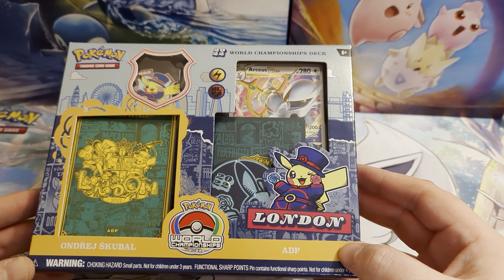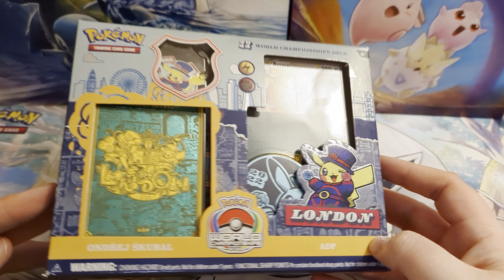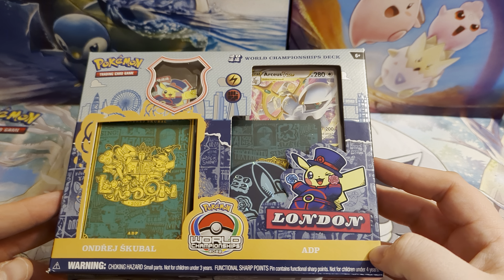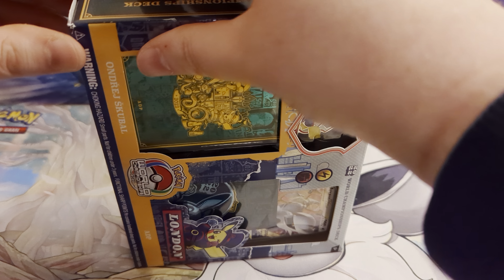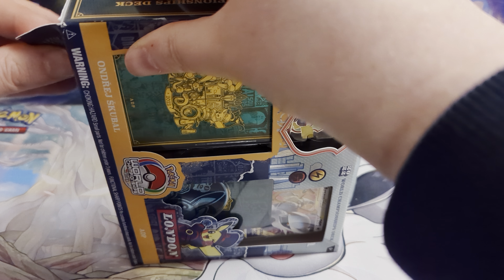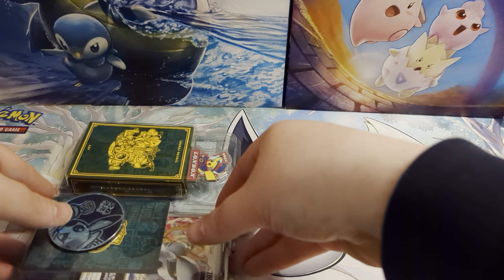Like the others, it has all got this London style on it, taken from the World Championships. All the artwork is inspired by the World Championships, so they are a very cool box if you are a sealed collector and want to keep them sealed. But for us, we are going to be opening it up and using it in our upcoming trade and play day at Atomic Cards, keeping these decks in the store to help teach the kids how to play.